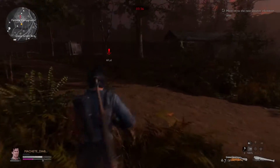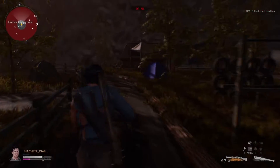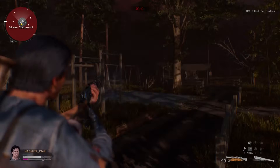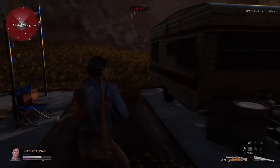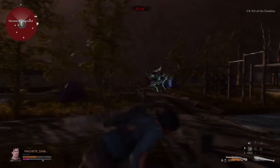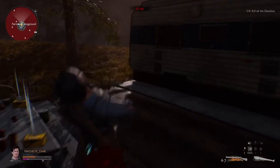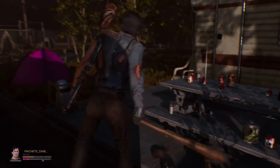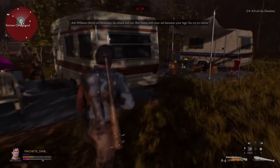Coming up you're going to fight Eligos himself, and believe it or not it's going to be a lot easier than what we just did. The only thing that could potentially kill you fast here is forgetting to reload and not taking out the regular deadites right away. They don't spawn immediately — you'll have a chance to shoot Eligos a few times first — but once they spawn they hit a little harder, so get rid of them early. Eligos will sometimes just stand near you without attacking, seemingly just looking around.